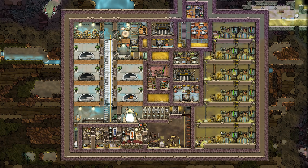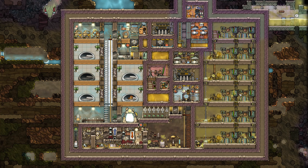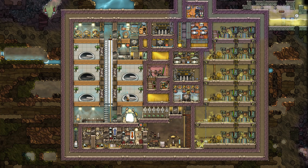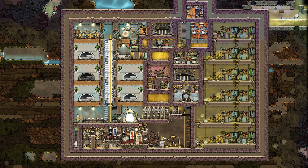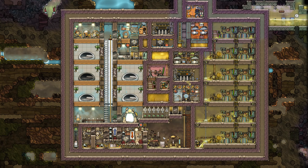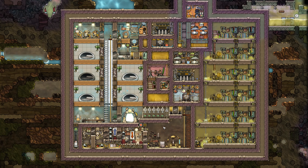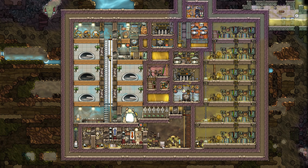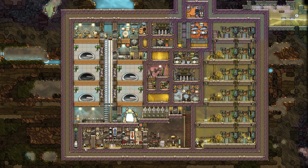So lots of power — power is not a problem for this base. Now all I have to do is turn polluted water and carbon dioxide into food and oxygen for the duplicates. Carbon dioxide is pumped over here to this molten slickster ranch of my own design. The molten slicksters consume the carbon dioxide and create petroleum, which is then fed into the petroleum generator, which creates more carbon dioxide and more polluted water.